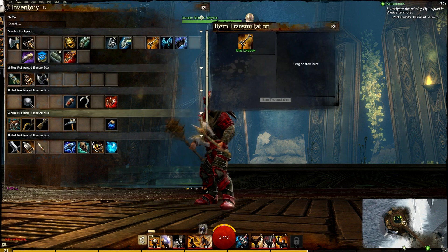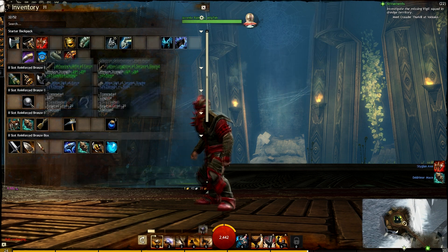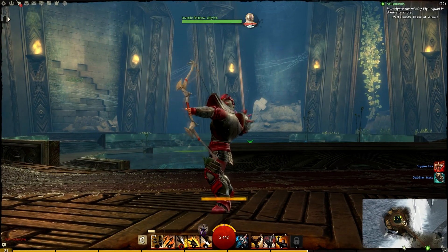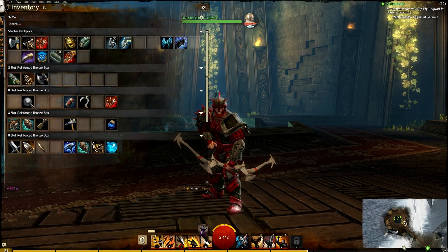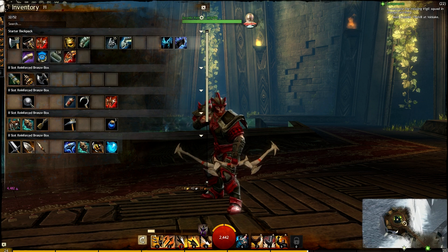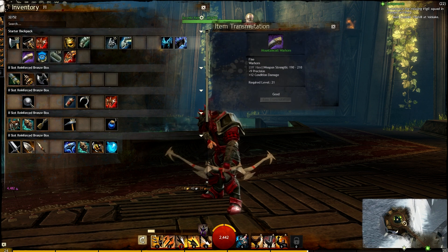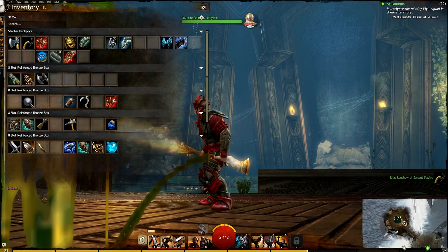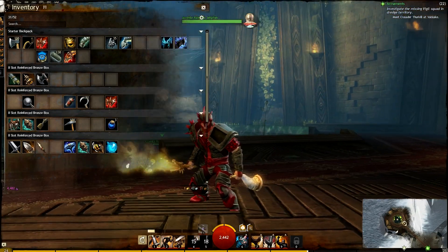We've got the longbow here — this is the Ithas Longbow. I wish you could dye the weapons, that would be pretty cool. Next is the warhorn — we're going to make the Mountain Call Warhorn. I like how the character puts the horn to his lips and actually says the word 'Faster!' How does that work exactly? So that's the Mountain Call Warhorn.